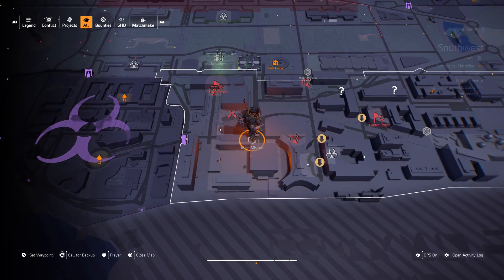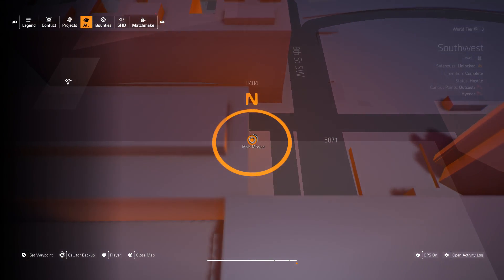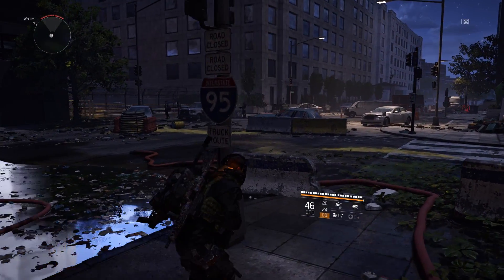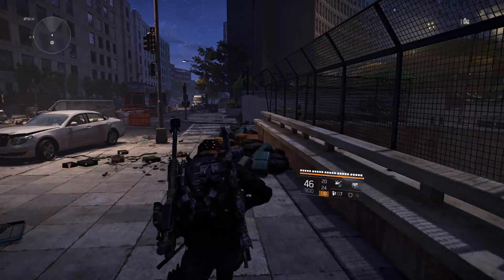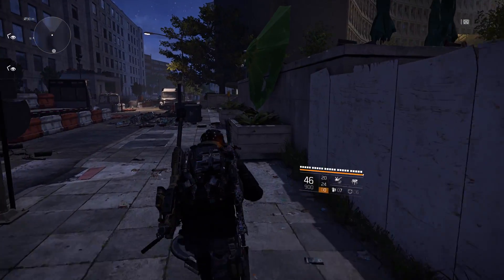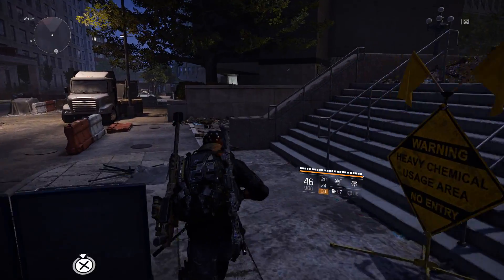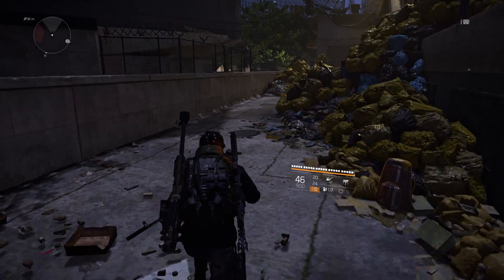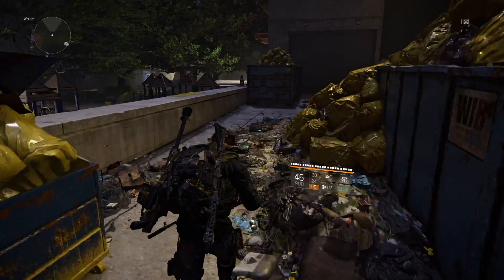I'll zoom into my spot where I began, but I just quick-traveled to the main mission Jefferson Plaza. Go straight ahead until you see a set of stairs on your right side. Go right at the end of this road, then jump off on your left side.